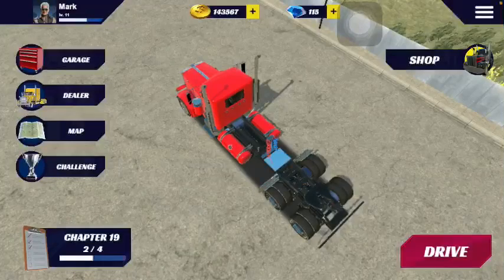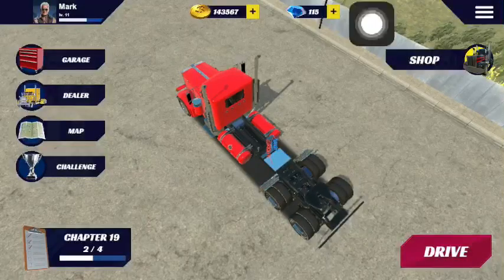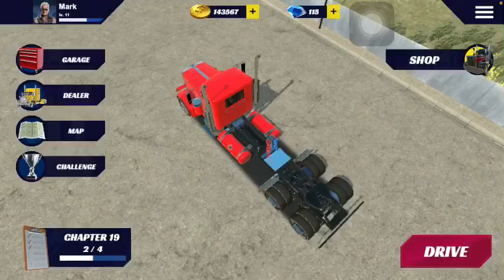Let's go to the economy part of the game — how to make money. The way of making money is pretty simple: you take jobs or trips, and after completing the trip you get paid in coins. You're also given experience points to level up your level bar shown on your profile. As you can see, I'm currently at level 11.